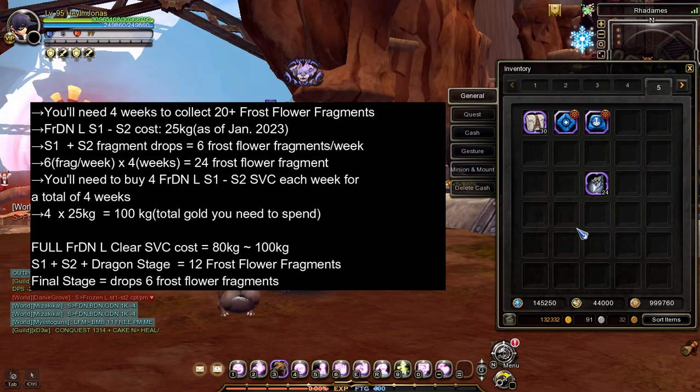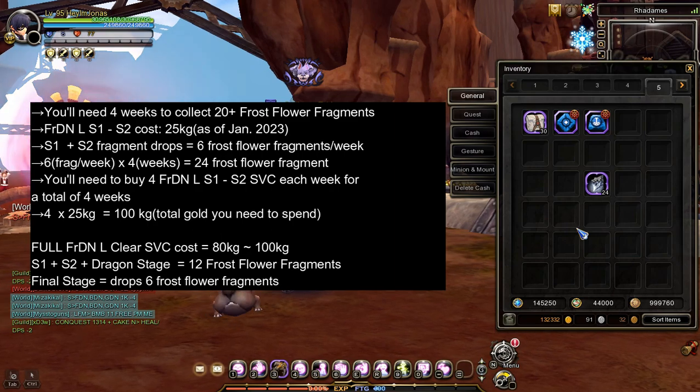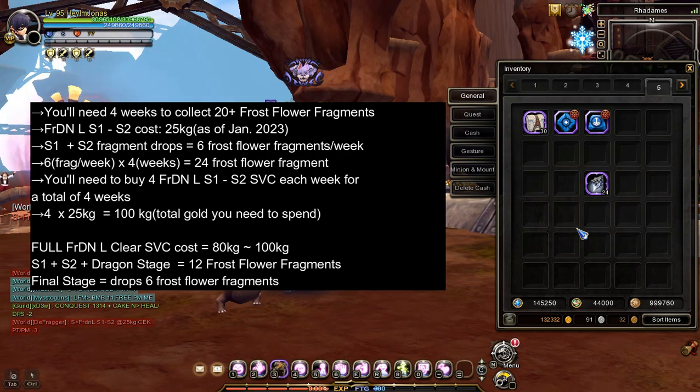After a total of 4 weeks of buying frozen dragon nest light service, I now have 24 frost flower fragments. The total gold I spent buying FRDN light stage 1 and stage 2 service to collect 24 frost flower fragments is 100,000 gold — 25,000 gold times 4 equals 100,000 gold.